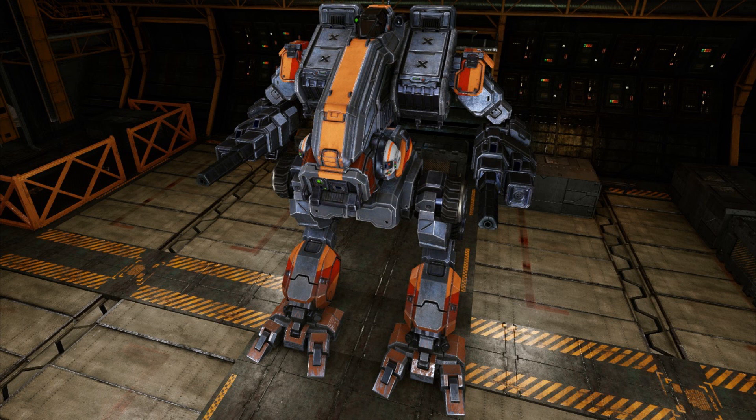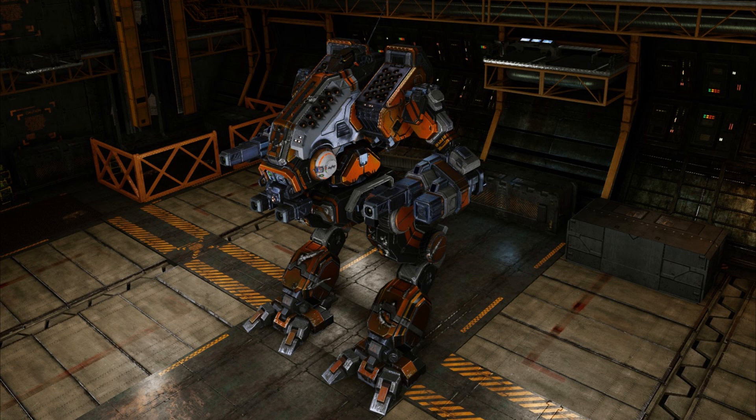One extra heat sink keeps the heat levels under control. Configuration E: this one makes use of a Hyper Assault Gauss Rifle 30 in each arm, known more commonly as the HAG-30, although unfortunately it only has 2 tons of ammo between them. Configuration F: this one has 2 HAG-20s, which are smaller than the previously mentioned HAG-30. Although they don't have the sheer firepower of the bigger cousins, it has 4 tons of ammo, which when compared to the E variant provides double the staying power. To back up the HAG-20s, it also mounts 4 ER medium lasers.